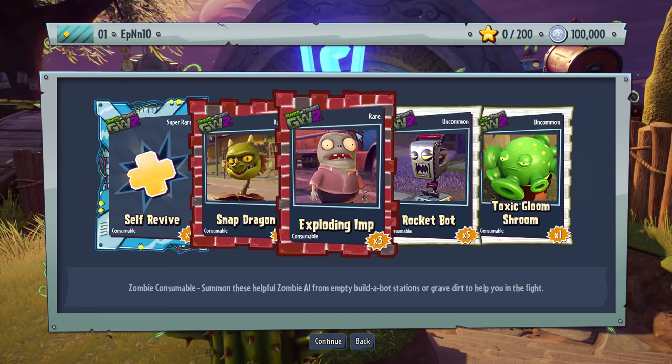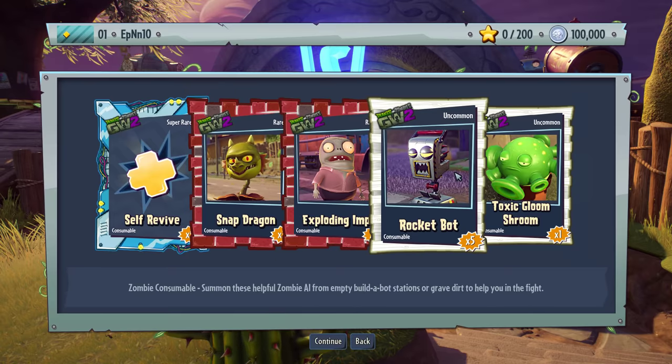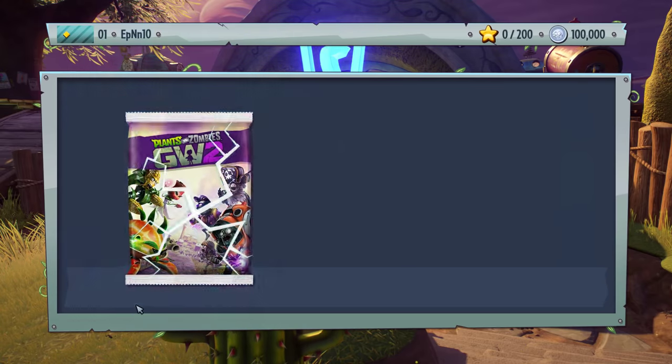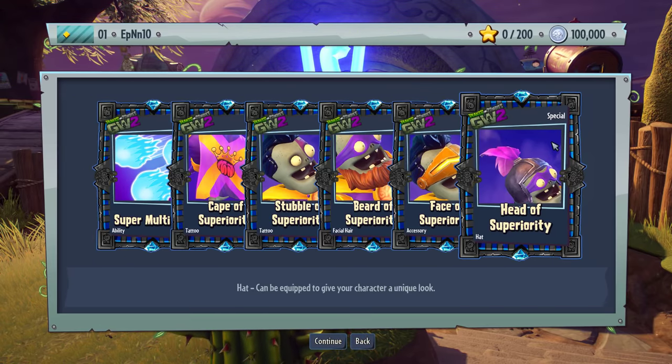Rocket Bot, exploding Imps, Snapdragon — all right, I've seen these before. Self-revive, five of them — I'll take it since we'll be doing Garden Ops again. Rocket Bot. Super Brains Bench Press Pack — damn, Super Brains is pretty strong.